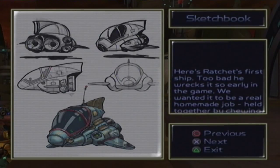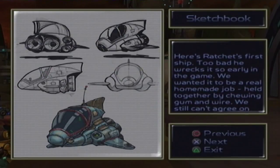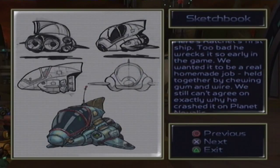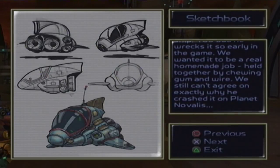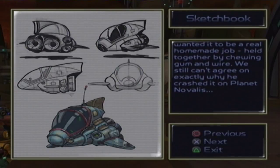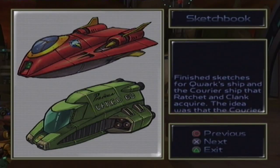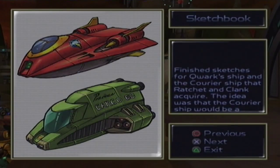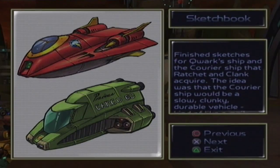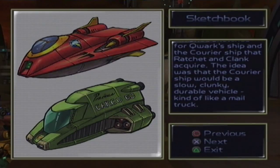Here's Ratchet's first ship. Too bad he wrecks it so early in the game. We wanted it to be a real homemade job, held together by chewing gum and wire. We still can't agree on exactly why he crashed it on Planet Novelis — it doesn't really make any sense as to why he would crash it there.